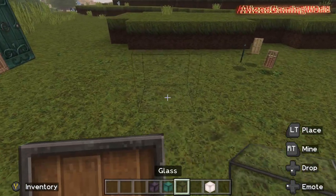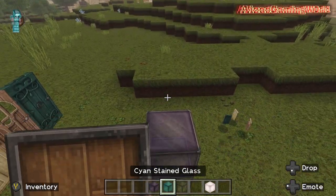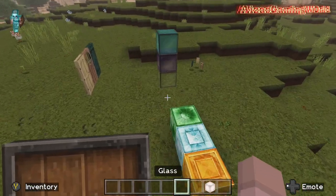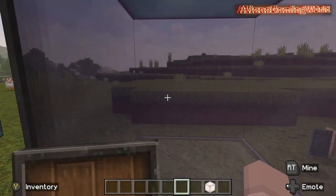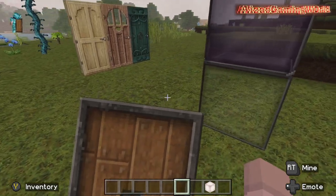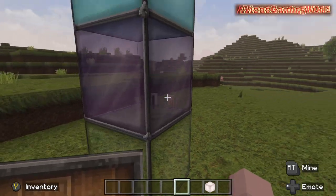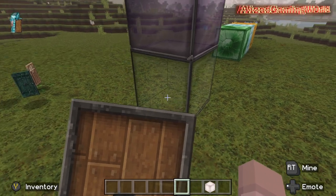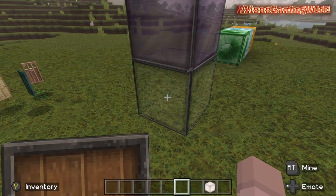I thought I'd just get some glass - purple, cyan, and white. I can actually see through the stained glass; you can see through them in Minecraft but I actually don't remember if they changed it to make it easier. And then you can almost see straight through the clear glass one - obviously that's the point of glass.